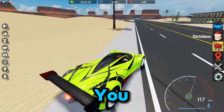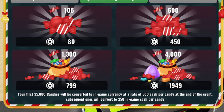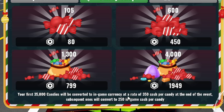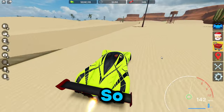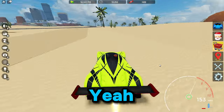Another reason why you should get a lot of candies is because if you go here, your first 35 candies will be converted to in-game currency at a rate of 350 cash per candy at the end of the event. So per candy you'll get 350.